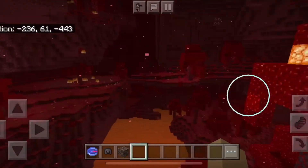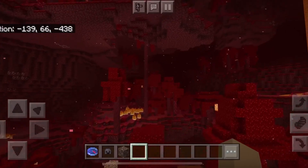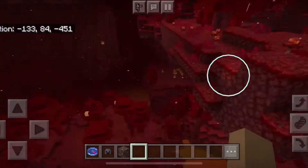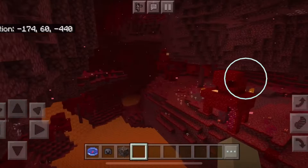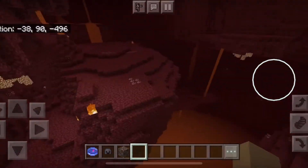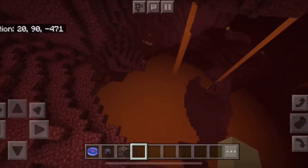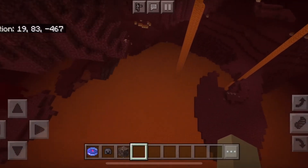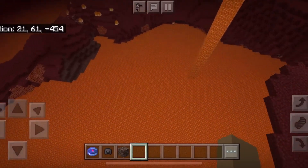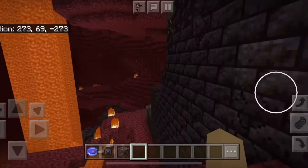This is a big crimson forest. This crimson forest is on a bunch of different levels — there's some of it up here, there's some down there, and it's really big. You can have small ones and you can have big ones. You know, it's like nature. You have small forests and you have enormous forests. I think I found another bastion. I keep finding bastions!